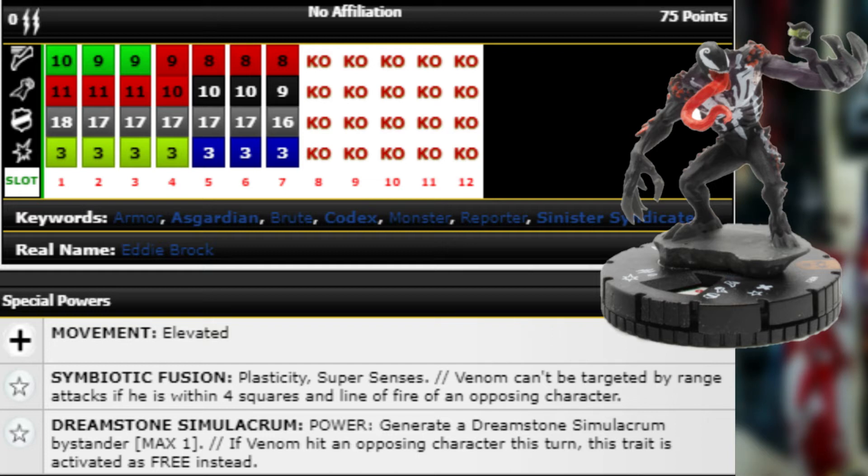Super Senses and Shape Change in the back half with Flurry and Steal Energy gives him some survivability. Charge, Blades, and Exploit up top gives damage potential. He also has a power to generate a Dreamstone Simulacrum bystander — max one — if Venom hit an opposing character this turn, as a free action. The Dreamstone bystander has 10 movement Charge, 11 Blades, 18 Invulnerability, three damage Exploit — literally his exact top click.